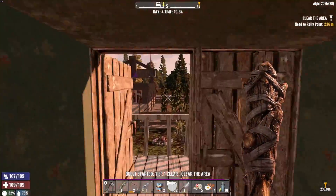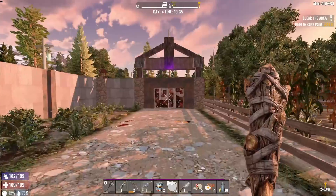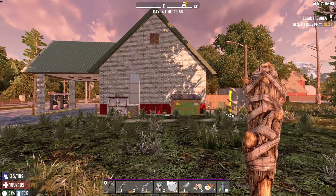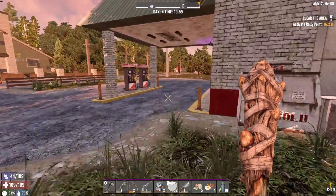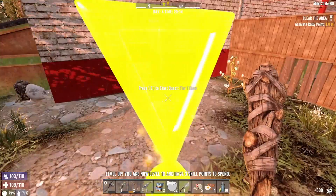Gas station. The gas station might be quite good for converting to a temporary base. Trying to remember what it's like upstairs — this could be a potential temporary base. All right, let's get it triggered.